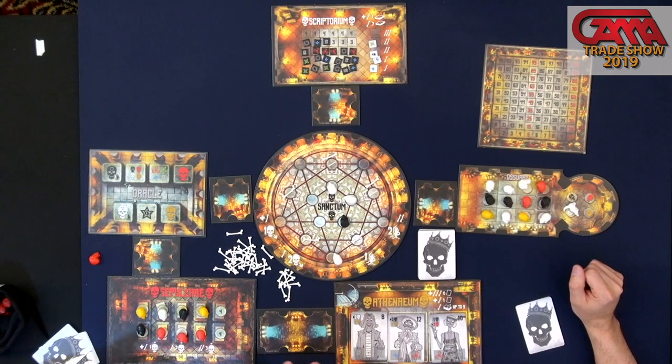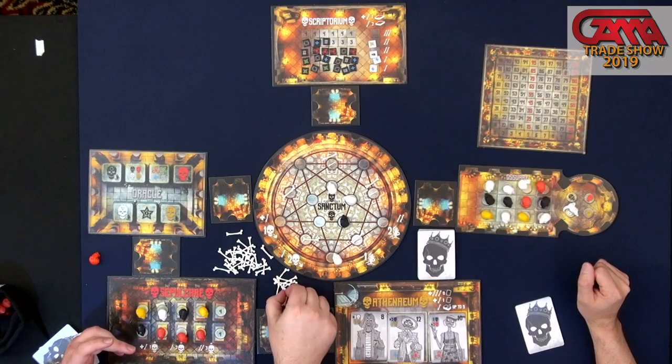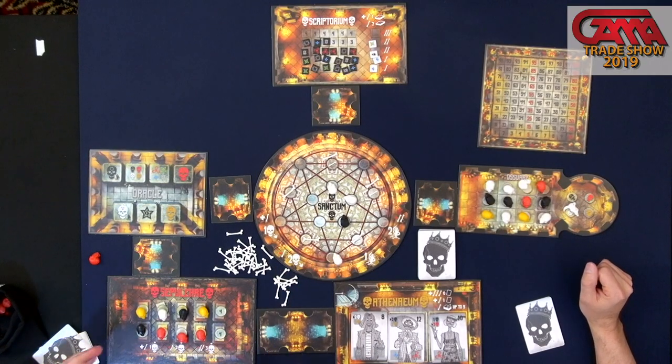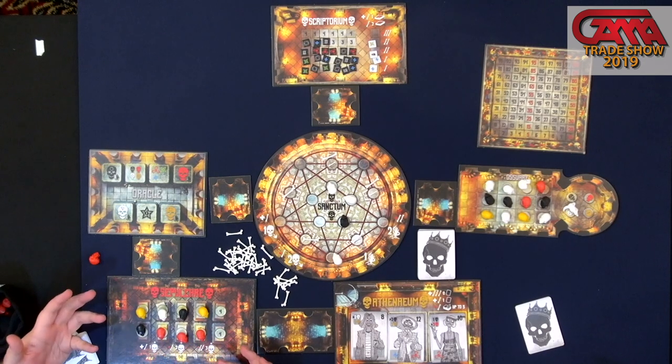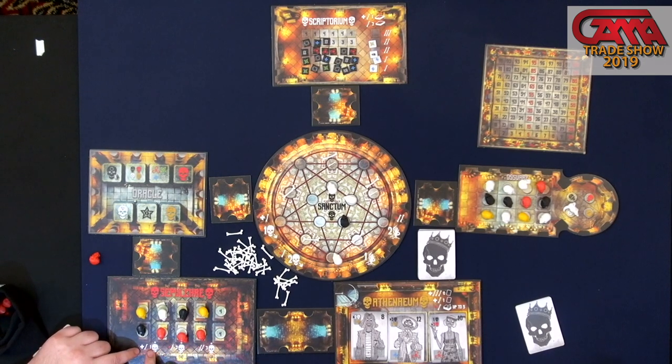The cool thing comes with these actions. Placing skulls here will get you the bone currency — that's also kind of how you're winning the game by making those patterns. You can buy more skulls over here if the colors you want just aren't coming up, for different amounts of those bones you're getting.